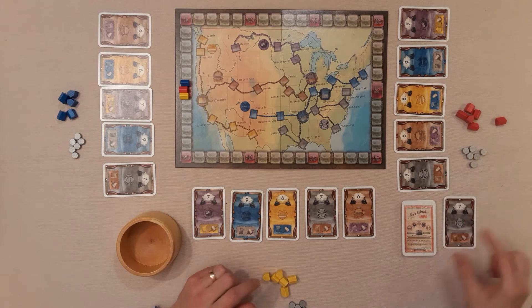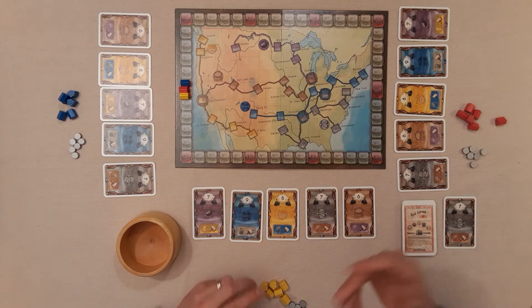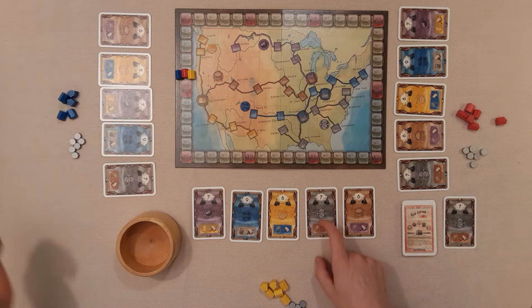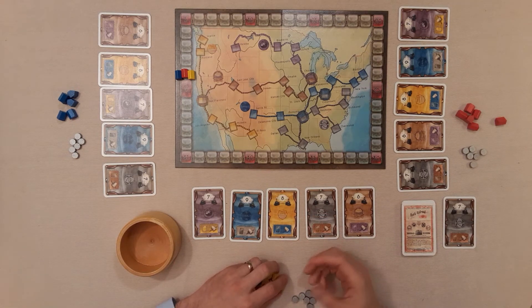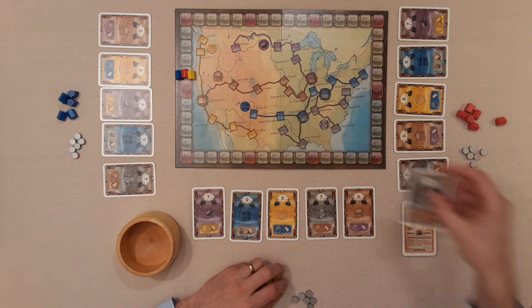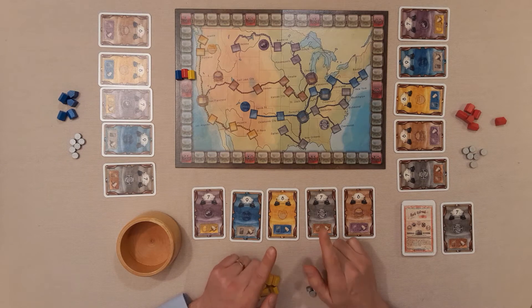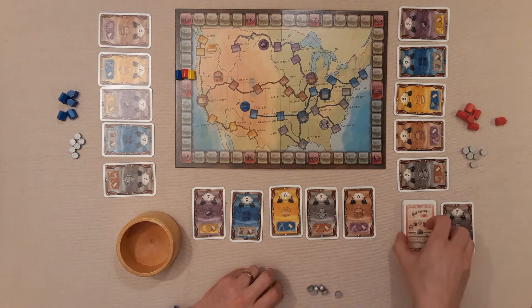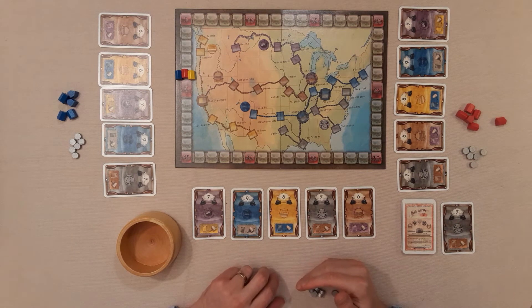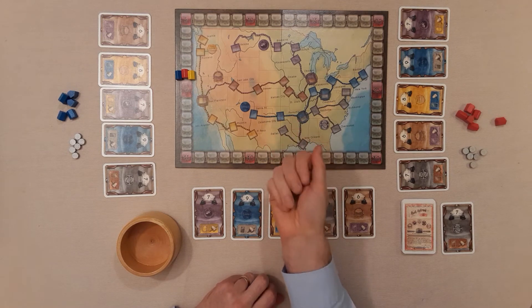After revealing the top card we pay dividends — everyone who has a share of that color gets one dollar per share on the track. With the starting configuration everyone goes up one, but if players had three shares in black they would go up three dollars. Then we auction the card itself, starting with the yellow player. In future rounds it starts with the player who acquired the card last round. All shares are face-up so everyone can see what's in play — for example, there are eight yellow railway shares total and we can already see three out there.